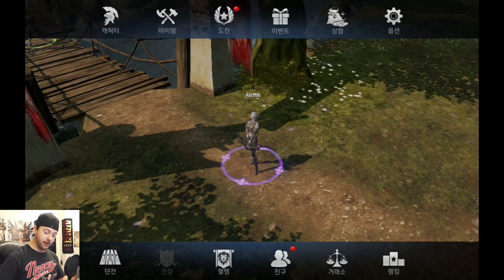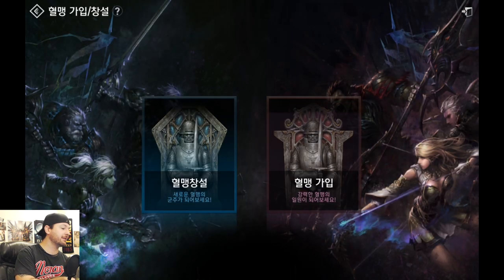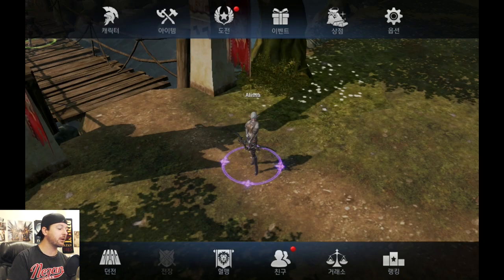The next icon over is the battlefield menu — I don't have it unlocked yet, it's grayed out, but I think that's probably our PvP menu. The next one over is the clan menu, or guild menu. From looking at it, we can maybe choose a different faction — I haven't messed with this yet — but yes, there is a clan/guild system in the game.